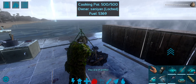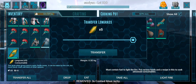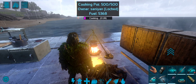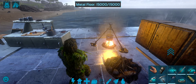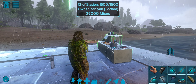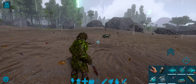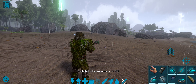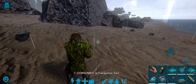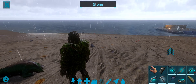Now we will make the kibble. Add the ingredients in the cooking pot. If you add them and cook for 30 seconds, you can make it. You can also make it in the industrial cooker, which takes only 3 to 4 seconds per kibble.